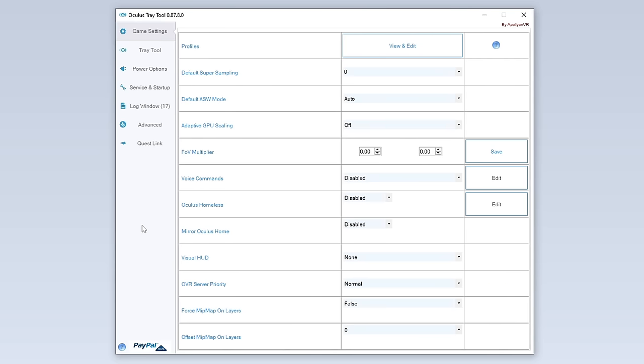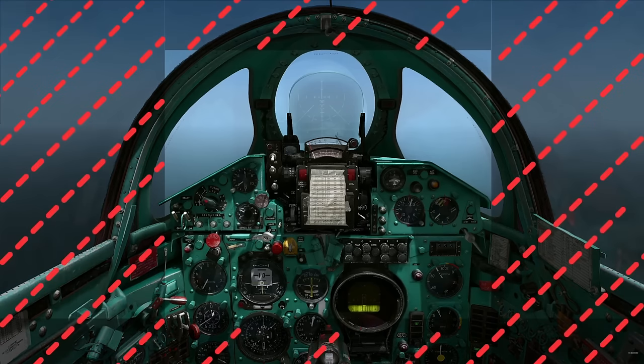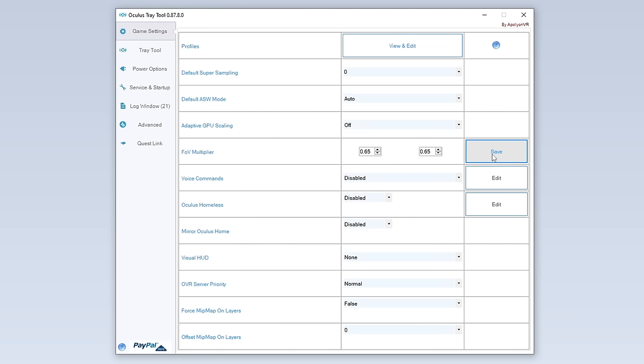Now last but not least, and this is super important, we have to download the Oculus Tray Tool. Here we want to change some settings to gain a fantastic boost in FPS. We change the FOV multiplier — we set it to 0.65 or 0.60 on each side. When you connect the headset to the PC and start it up with AirLink or the link cable, you will see some black bars on each side and on the top. If it's too much for you, you can increase the FOV multiplier. This gives a very big FPS boost because it basically doesn't render the image that is outside of your view, so it's just less heavy for your computer.